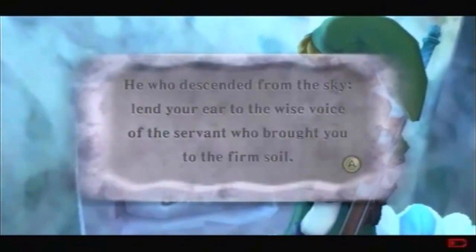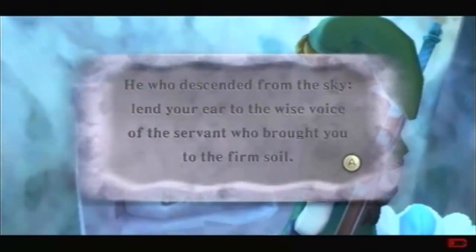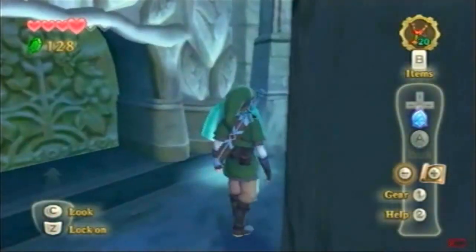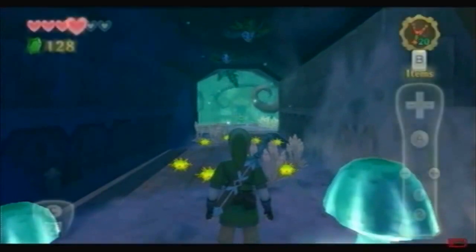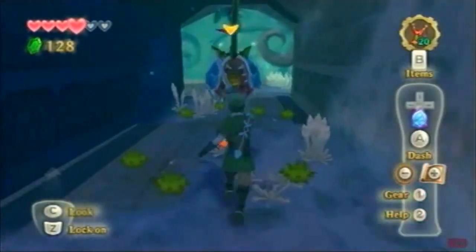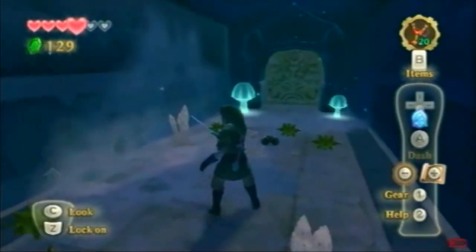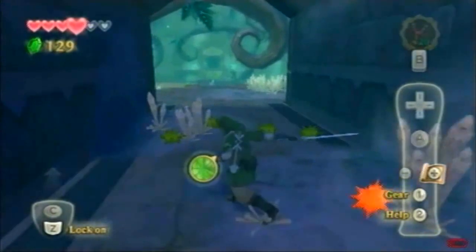He who descended from the sky, lend your ears to the wise voice of the servant who brought you to the firm soil. That would be Fi, I believe. I am the youth guided by the servant of the goddess. Of course. I can give you a nice scour strike to take you down. These enemies look like brutes from Amnesia.